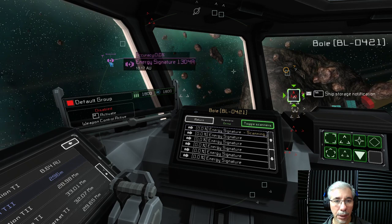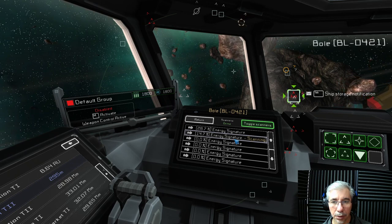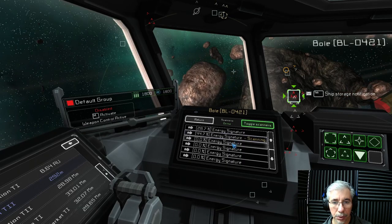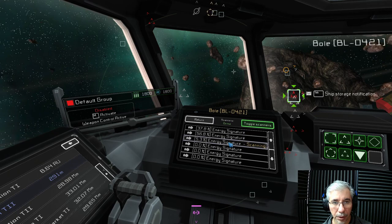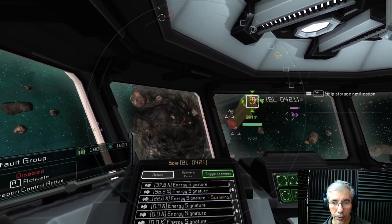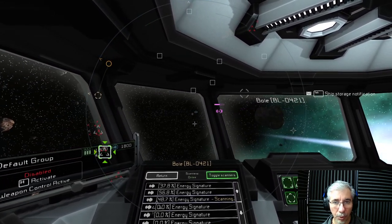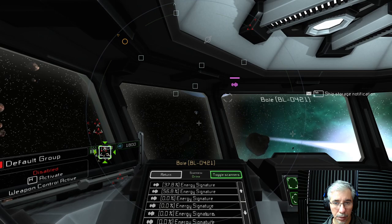We can just head toward that one to see what it is. There's another energy signature but this one doesn't pop up. This one is close by. It seems you have to point your ship towards the anomaly to see it in the UI. But this is good because this one is close, so I think we will head that way.